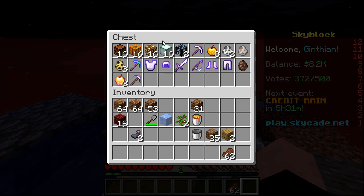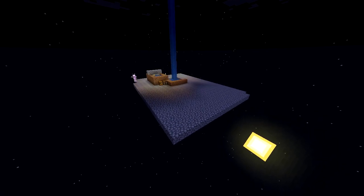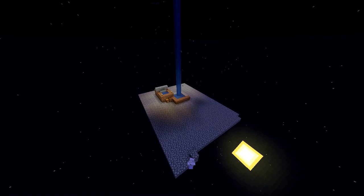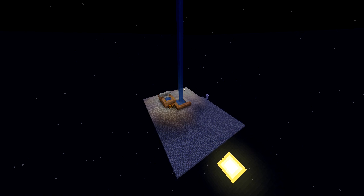I also received sea lanterns, glowstone, jack-o-lanterns, and 16 redstone lamps — there are 16 of each of the light sources, and that's going to help me a lot. I am back and I have donned my armor and I am doing another push to make the island platform bigger.